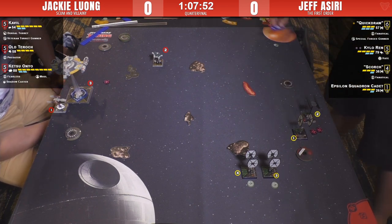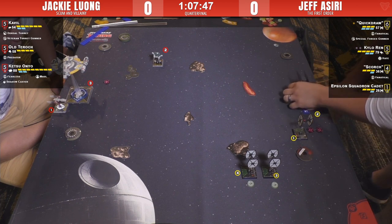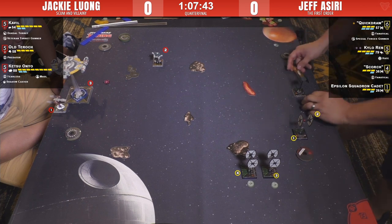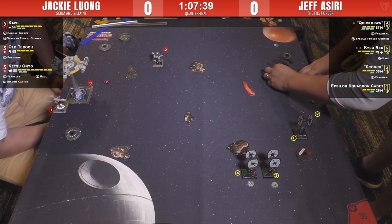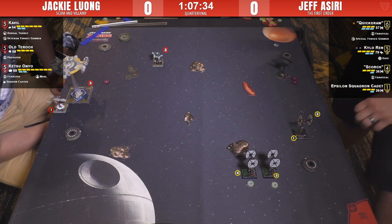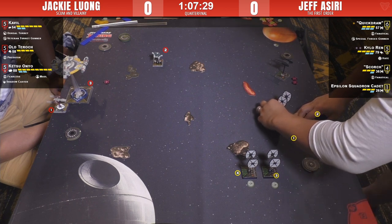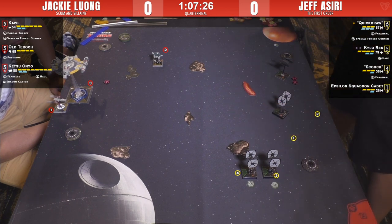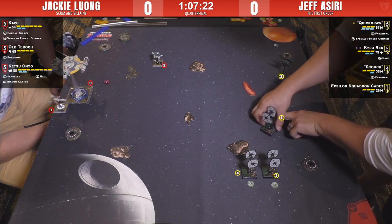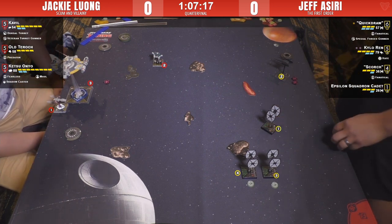Ketsu has the three-turn available next turn. She believes the Epsilon Squadron Cadet wants to do a three bank — she can nail it. Everybody's still lurking and stalking. Kylo does a cautious two forward followed by a boost, coming in on the flank. The three-turn looks like the right call from Jackie for Ketsu, since Quick Draw and Kylo are coming in from the top.